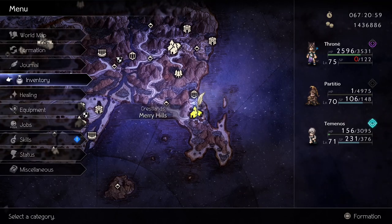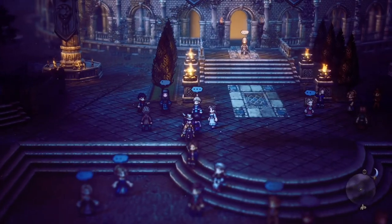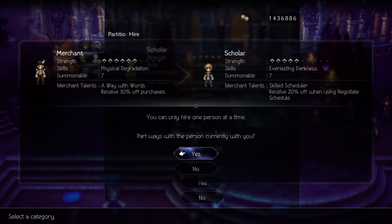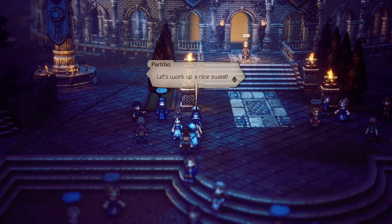To save some money, I suggest hiring a skilled scheduler NPC in Maryhill to get 20% off when using Negotiate Schedule. It will only cost 4,800 leaves to hire, and the savings can be so much more.